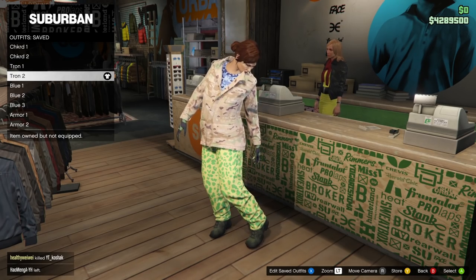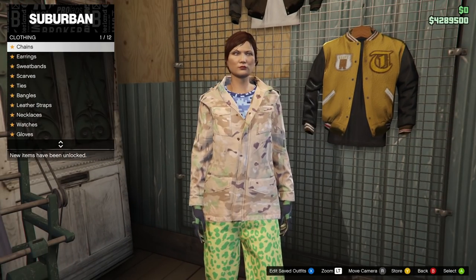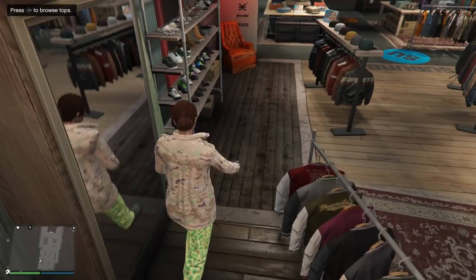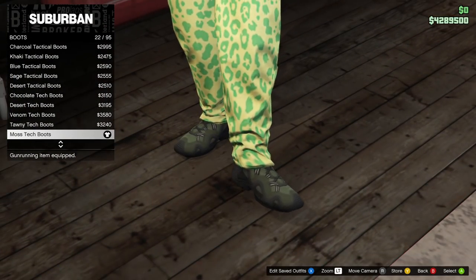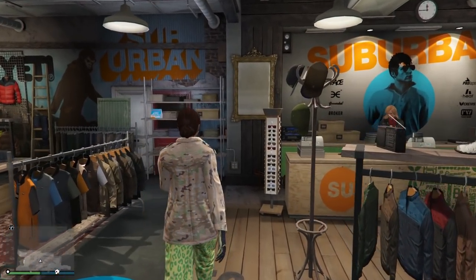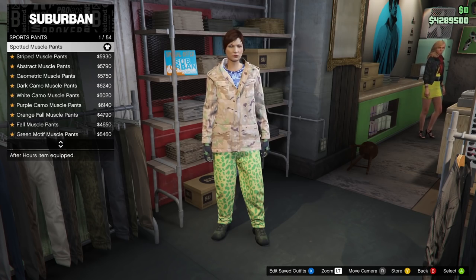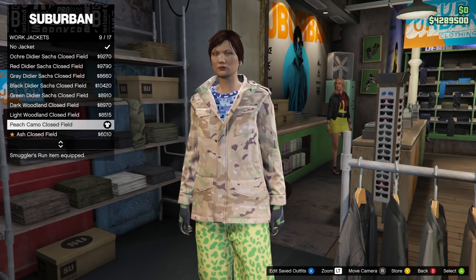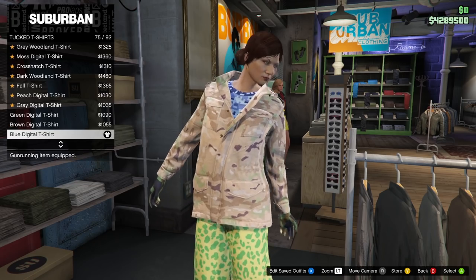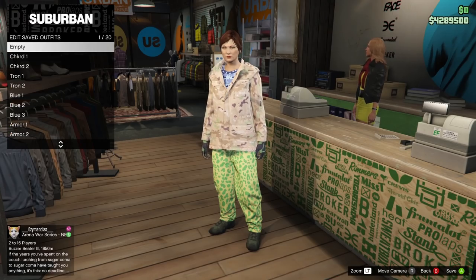For the second tron outfit, head over to gloves and equip the light woodland armoured gloves. Then head over to shoes, go on boots, and purchase the moss tech boot. Head over to pants, go down to sports pants, and equip the first one — the spotting muscle pants. Go on to tops, go down to work jackets, and purchase the peach camo closed field — number nine. Then go down to tucked t-shirts and purchase the blue digital t-shirt, which should be number 75. Go to the front counter, save this in slot number five, and name it 'tron two'.